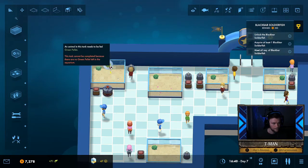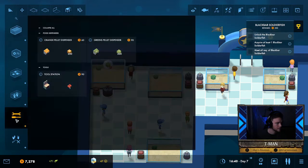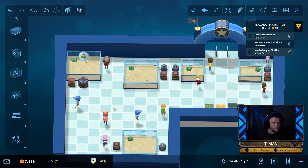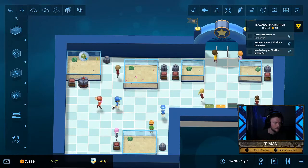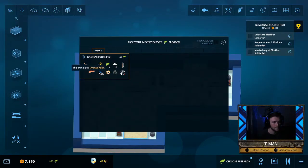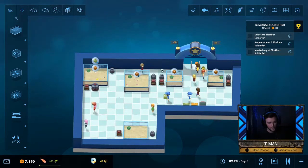We don't want to forget about the green pellets. We're on day eight, and look at that — next fish ready for research: the black bar soldierfish. He doesn't like lights — we don't even have lights, so you're in luck buddy. He's gonna need a cave. And they're gonna eat orange pellets, so let's go ahead and start researching that.